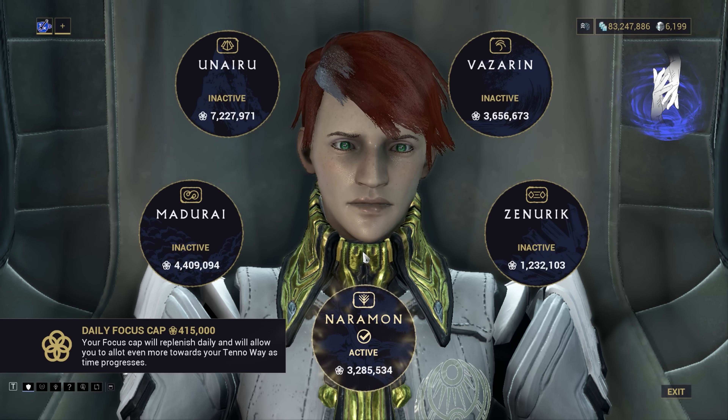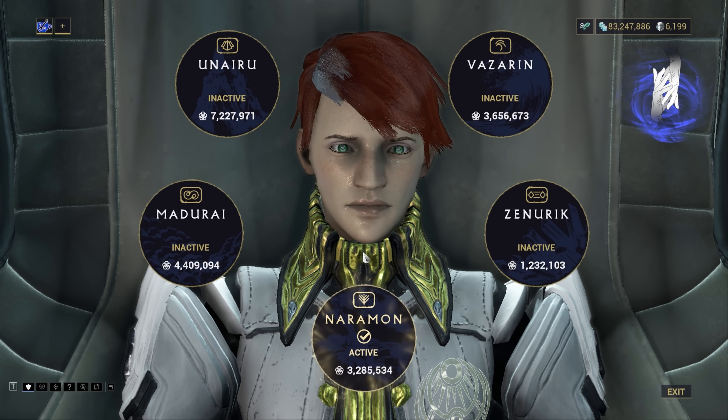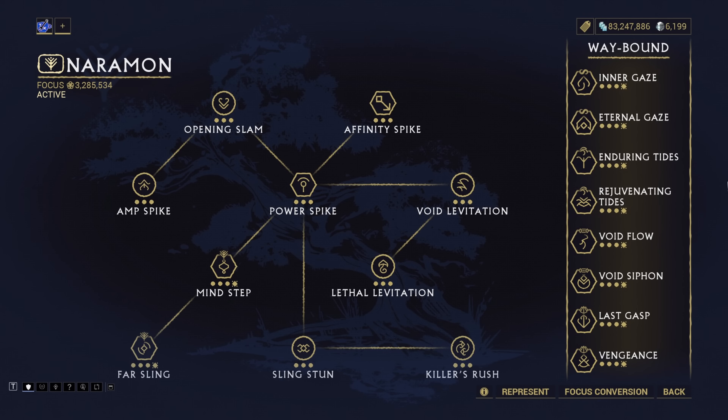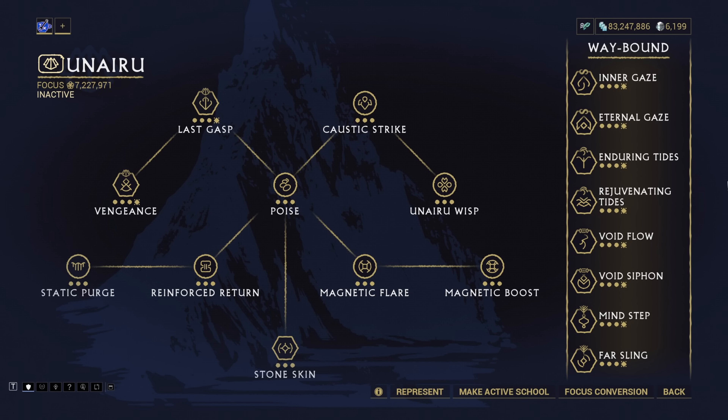Your Operator means you can select your choice of Focus school, Amp, and Arcanes, all to support either you or your team. Vazarin can be great for keeping your team alive and grouping enemies. Zenerik to keep energy going and slow down big enemies. Naromon to focus on melee and to suspend enemies. Madurai to enhance your amp and weapon damage in key moments and provide extra strength. Or Unairu to remove enemy armor while also protecting from slows and knockdowns.